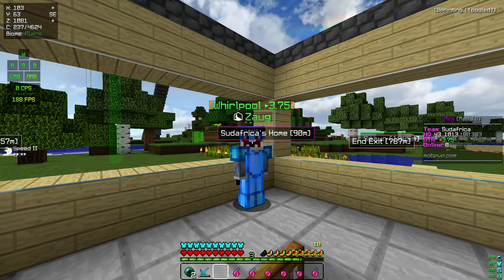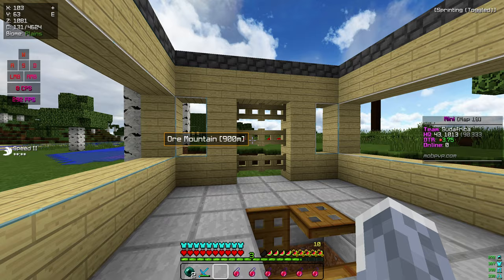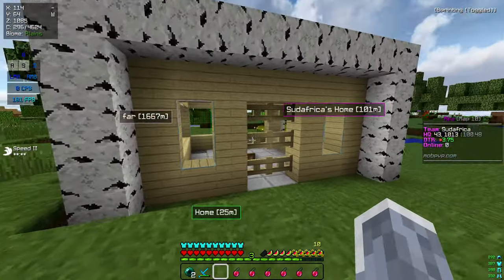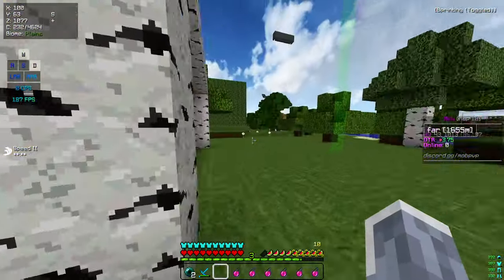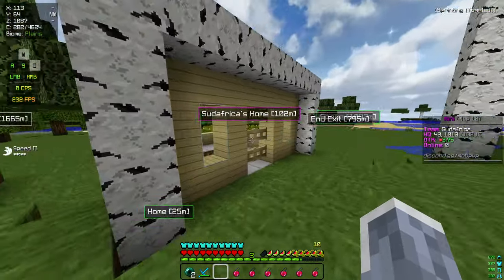Welcome to the Whirlpool base tour for map 10 of mini. Pretty cool — we're gonna go over it. The outside is a pretty nice base, got a lake and a farm. Built this in like five, maybe ten minutes at the start of the world.